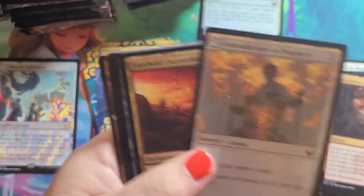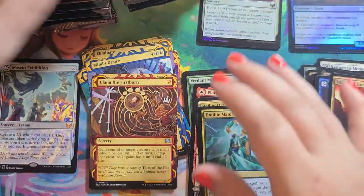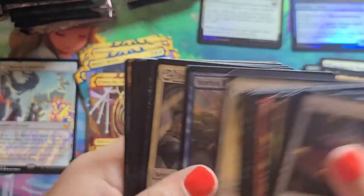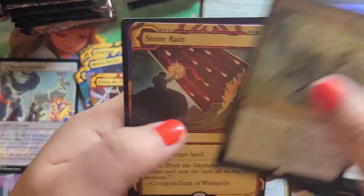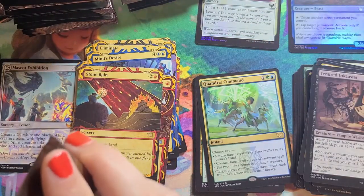Lesson is Common. Uncommons: Double Major, Claim the Firstborn, and a Kelpie Guide is our Foil Uncommon. Our Lesson is a Common. Uncommons. Stone Rain is our Mystical Archive, and our Rare was Quandrix Command.